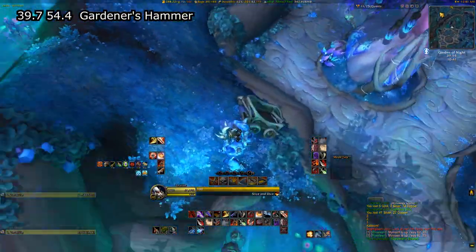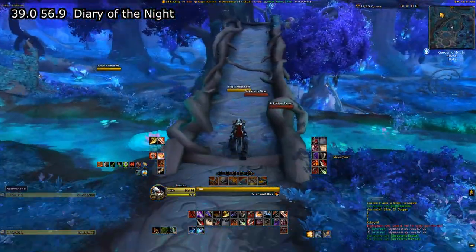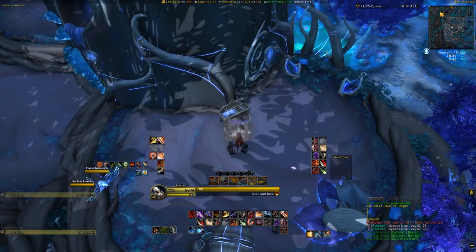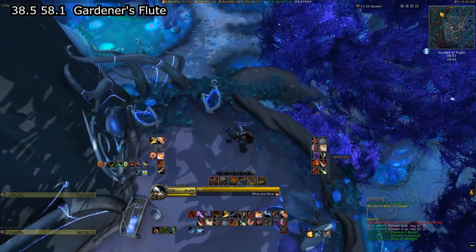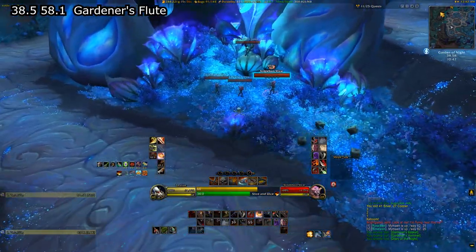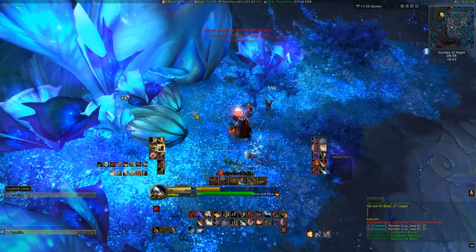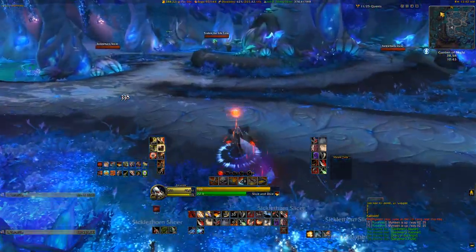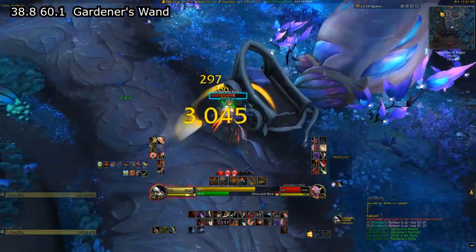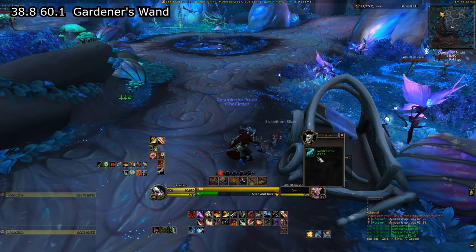Next, we'll run over and grab the Gardener's Hammer. This will be on this broken carriage on the edge of a hill. Then we'll go up these two bridges to reach the Diary of the Night, which is on this table here. We're going to jump over the ledge and jump onto a branch, taking this and going a little further south into the Garden of the Night. On the right-hand side, we're going to see some Wild Seeds, and next to those is the Gardener's Flute. From the flute, we'll head south once again around this big tree to another broken carriage. Between these two wheels on the passenger side of the carriage is the final item, the Gardener's Wand.